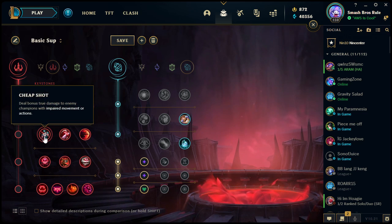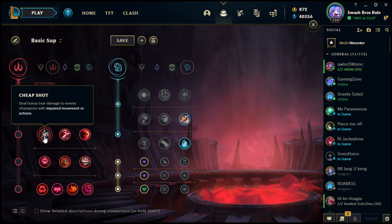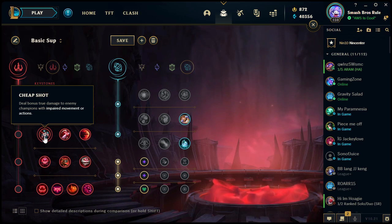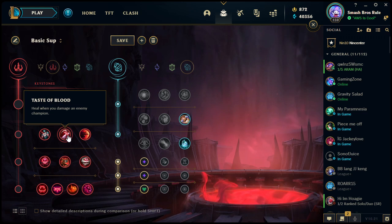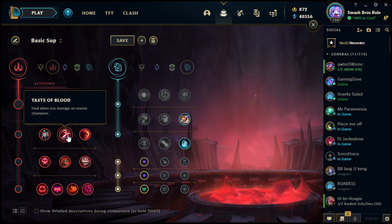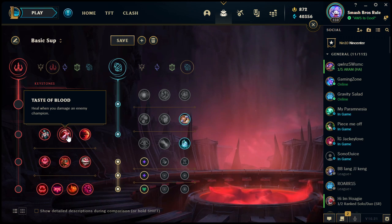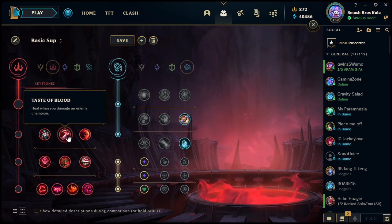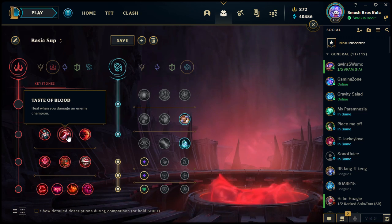Moving on to the smaller runes in Domination. First row: Cheap Shot gives bonus true damage to enemy champions with impaired movement or actions — really easy to use if your champion has a root, stun, or slow. Taste of Blood heals when you damage any champion and is also very valuable. This row is one of the hardest to choose from because many champions could benefit from at least two of these at once.